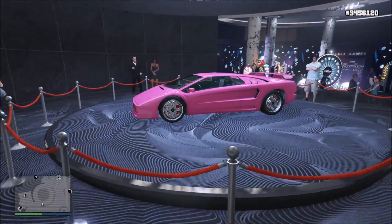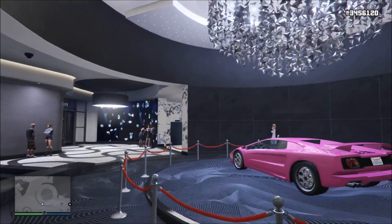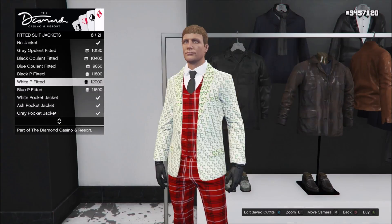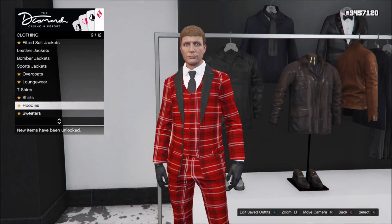Making our way over to the casino, the podium vehicle is now the Infernus Classic, and it's going to remain that way until next Thursday. The casino store has rotated its items with new clothing, masks, and artwork — just scrolling through some of those items here in a quick fashion.